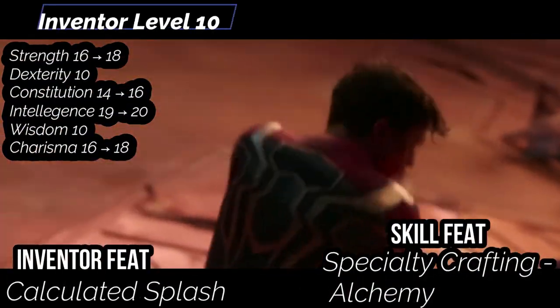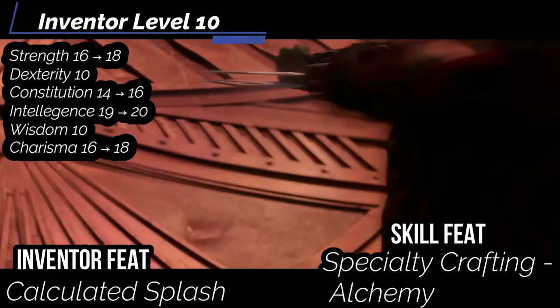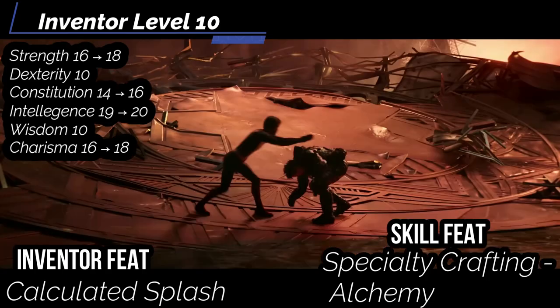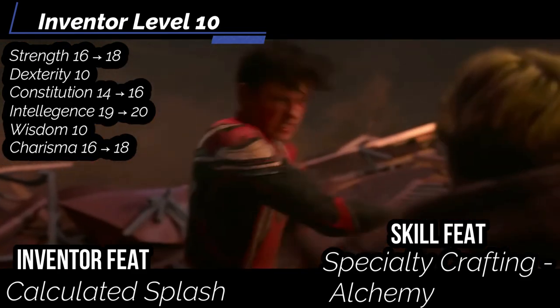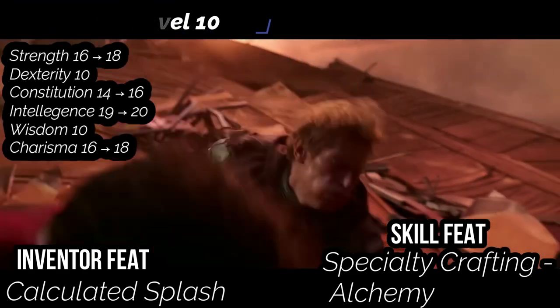At level 10, you get ability boosts in intelligence, constitution, strength, and charisma. For your inventor feat, get calculated splash: when you throw an alchemical bomb with the splash trait, you can choose to have it deal splash damage equal to your intelligence modifier instead of the normal amount. For a skill feat, get specialty crafting and pick alchemy — you get a +1 circumstance bonus to checks to craft alchemical items, or +2 if you're a master in crafting. You're really good at making those bombs.